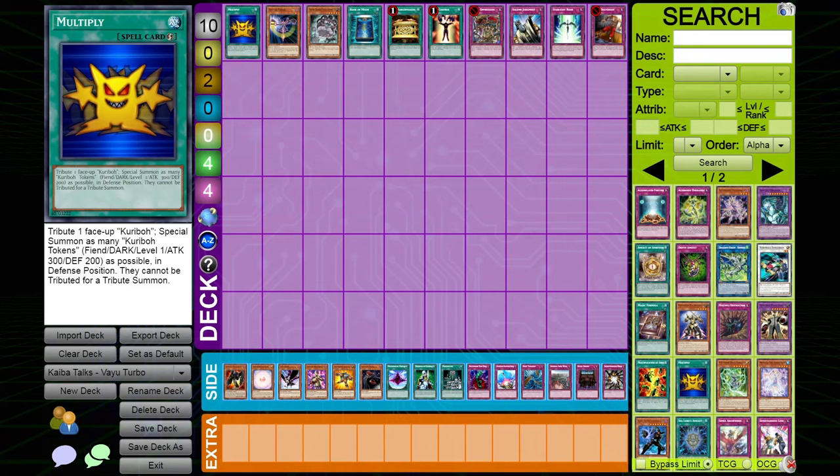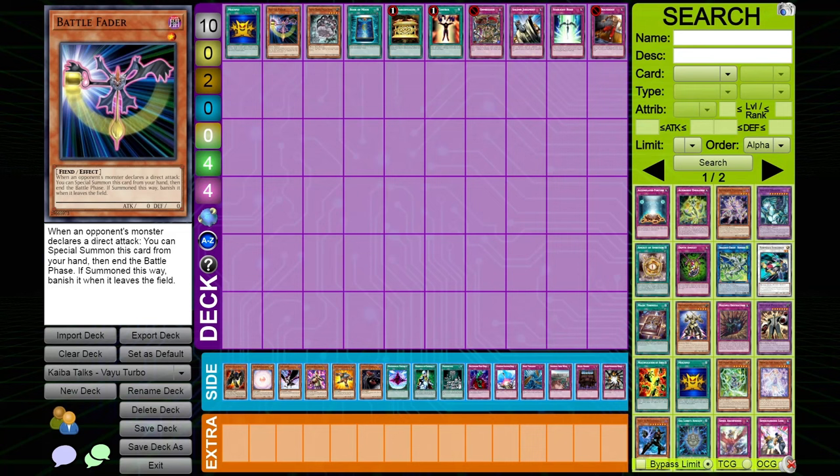On Battle Fader: if you're playing Frogs against Vayu Turbo, they have Oppression and DDV. Battle Fader can stop a 4k or 5k push, which is good, but you have to respect those two cards. You should side it out — down to one or zero, with zero being safer. The problem is it loses to DDV games two and three, and also loses to Royal Oppression. Against Vayu Turbo they'll likely side in two DDVs.